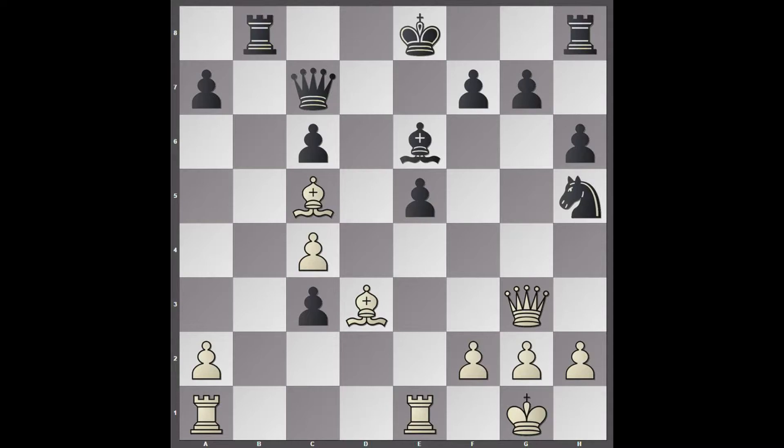Knight to h5. Now, queen takes e5 would be a mistake because trading queens means black's king is just completely fine — it can play something like king d7 and be comfortable in the centre. That would ruin white's whole strategy. So instead, after knight h5, AlphaZero keeps the queens on the board.